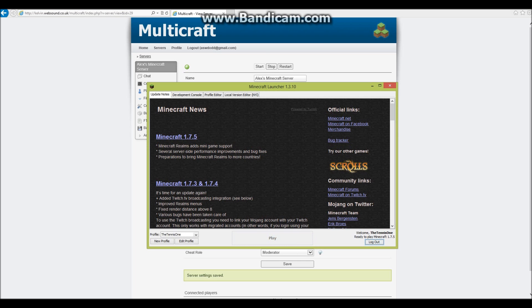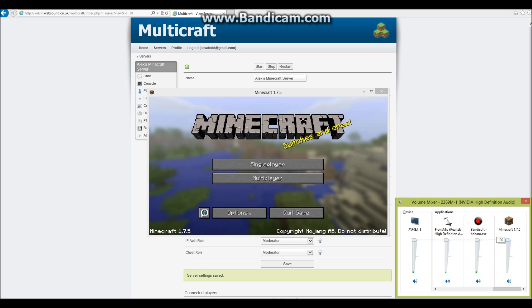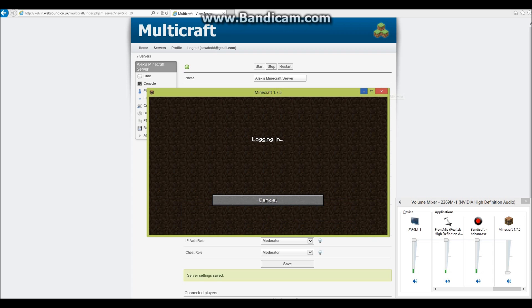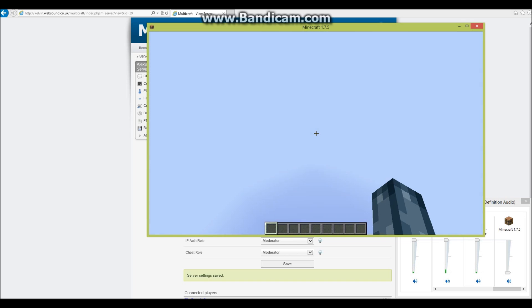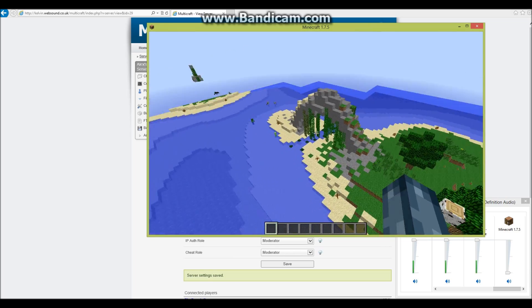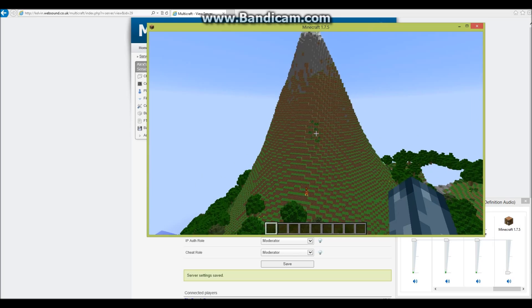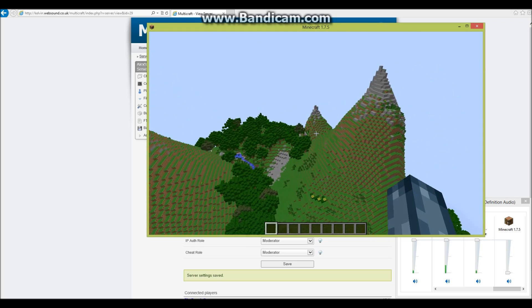I'm going to load up my Minecraft here. Let's connect to my server — there it is — and we'll just join. Currently I am on the Sunken Island Adventure map. You can download this and it's quite nice to just play survival on, but do the challenges as well because they're quite interesting too.